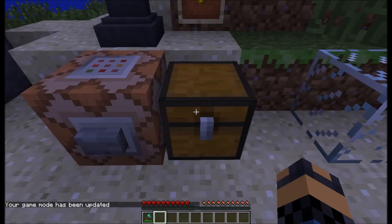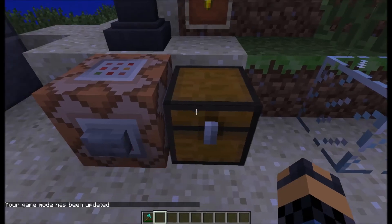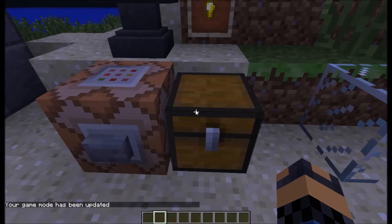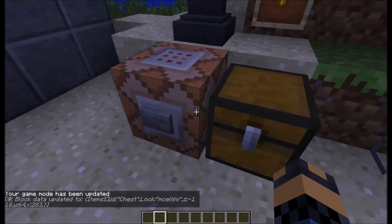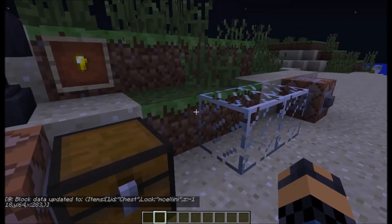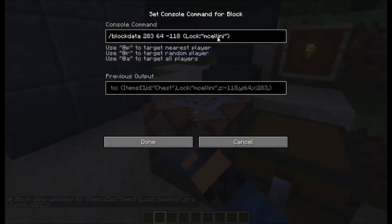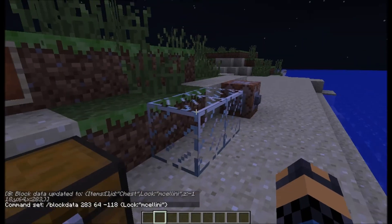So that's a problem, as you can see — they're still going to have to keep working on that. That's something that's going to have to be fixed. But the thing is, if you have the game mode set to adventure mode, it won't be a problem. I press the button and it tells you that the chest was locked with the right password, and it tells you the coordinates in which you locked it.